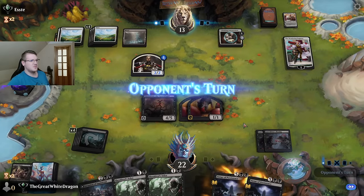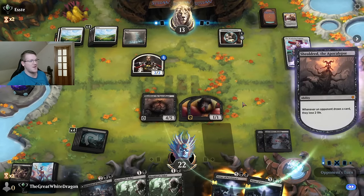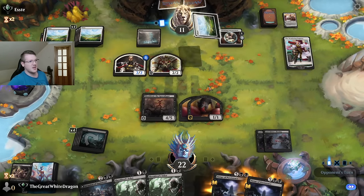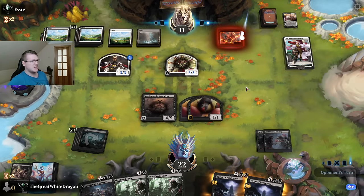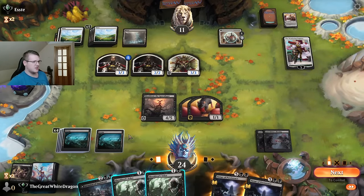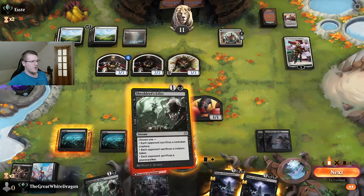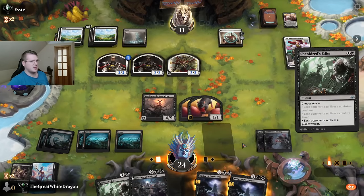Still got two rat tokens. I'm probably never even touching the Shreldred, so you can have a good time there. He didn't do a lot — well that's impressive. Gain a little bit of sauce. Is it actually smart? Nope, it's not smart. Let's just force him to sac the planeswalker, it's fine.